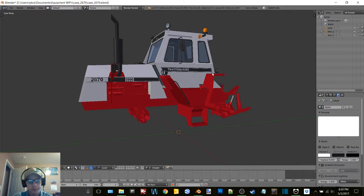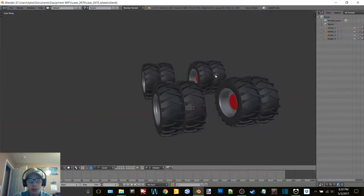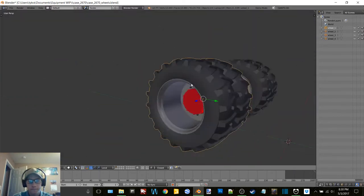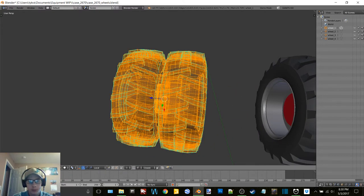Bada bang bada boom. Ctrl+S, okay, delete the blend one. Alright, now we'll go back to these wheels. First, what we're going to do...